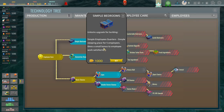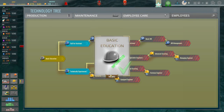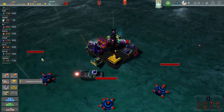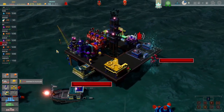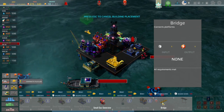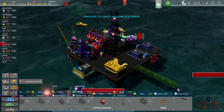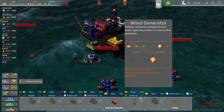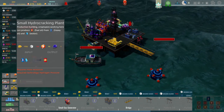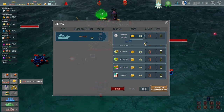Simple employee quarters — a simple sleeping place for five employees — gives more bonus and employees work satisfaction. We're going to buy that for 1,000, and we'll take the better education for today. We've got some money, so what we need to do here is get some building blocks.